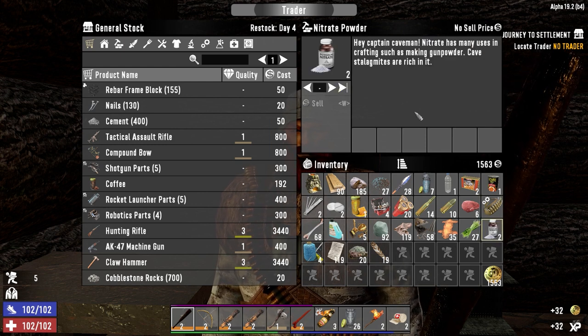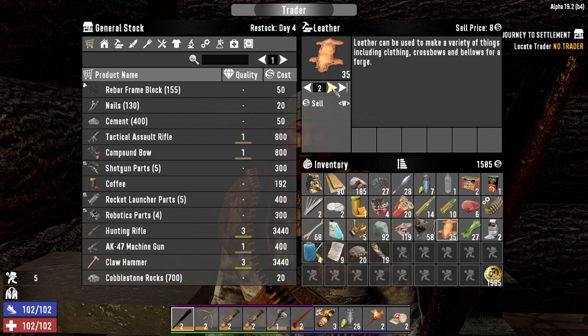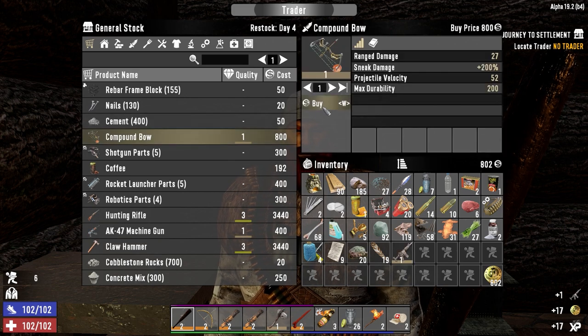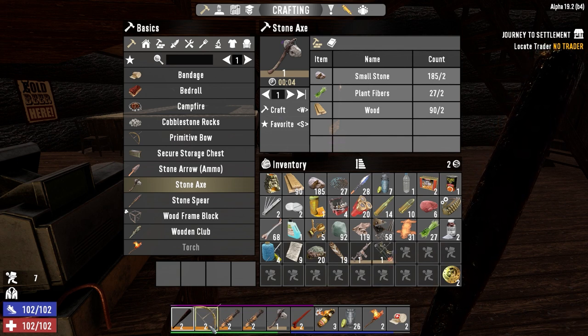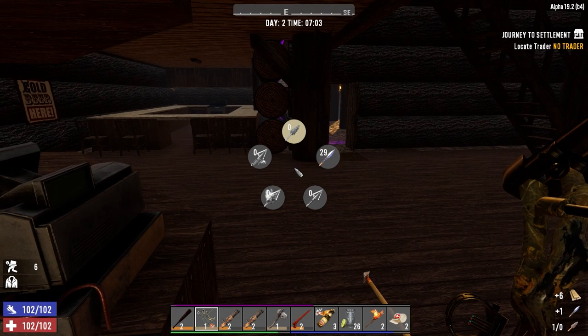How much is the nitrate powder? Paper is 22. How much leather can I sell — how much do I need? 16. All right, let's take this out. Let's go ahead and scrap you. That's going to make a huge difference on our ability to fight here.